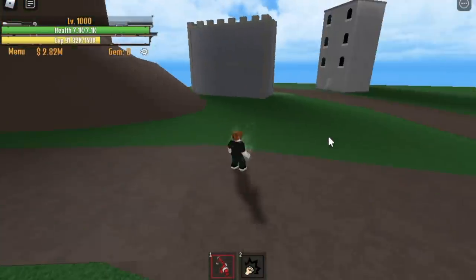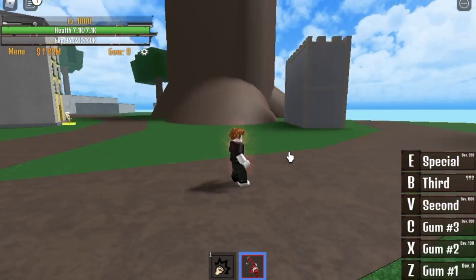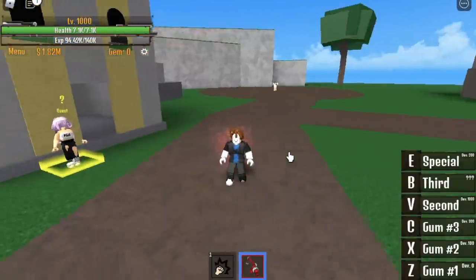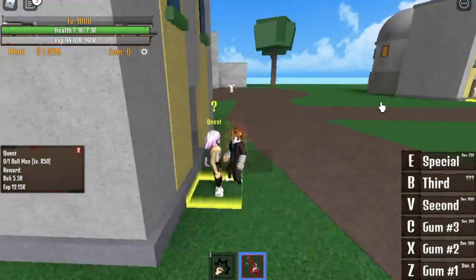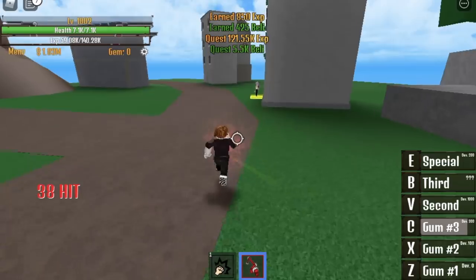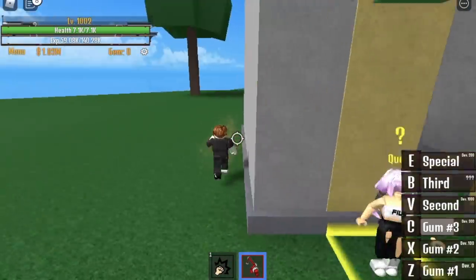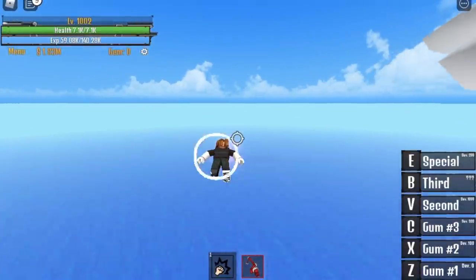Hello, GamerNom is back! So for this video, we are going to continue the level 1,000 GumGum Fruit Gear 4th unlock series. If you weren't able to watch it, I'll put the link on the upper right side of the screen. So we can still train here with a ballman, but reaching level 1,000 means you can now train on the next island, which is the Bubble Island.